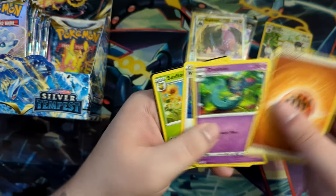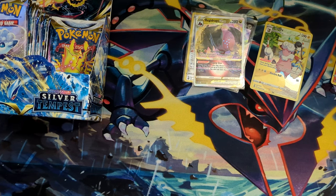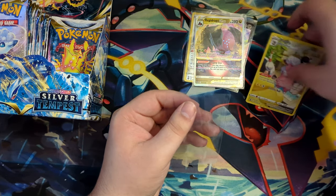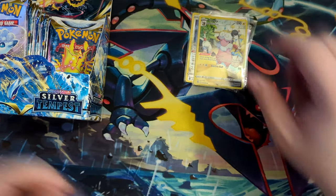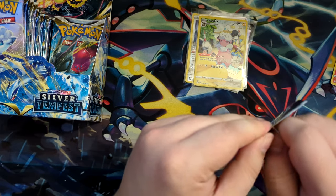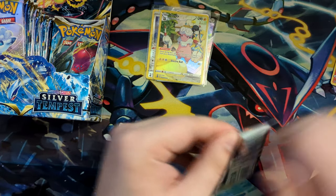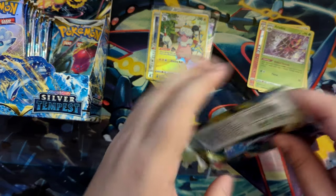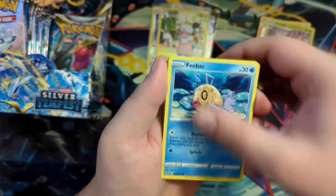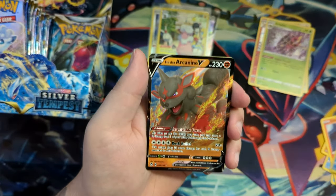So far, not great pulls, I do have to admit, unfortunately — as I forget to put the Flaffy into a sleeve. We still have plenty of boosters to go through. Let's put these over here — hollows right there. Okay, but we mustn't lose hope here. We could still pull something great. Nice — Arcanine, or Hisuian Arcanine V.